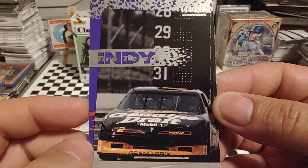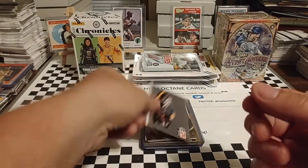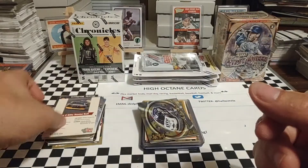From a 1993 Indy testing — Brickyard. Of course, 1994 they switched to Ford. This is 1991 Pro Set, and it's the debut year of Rusty in the number 2 car.